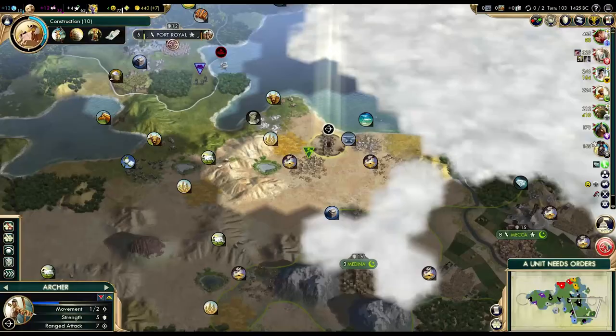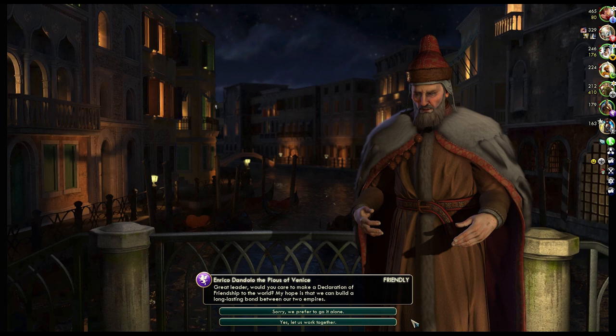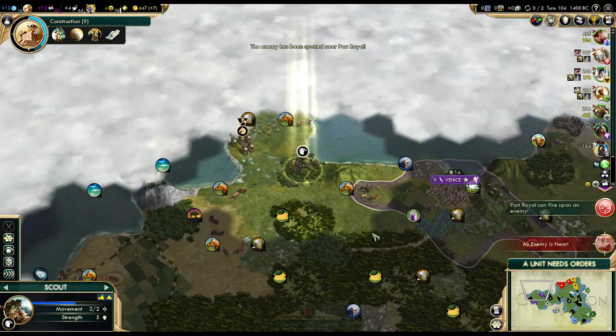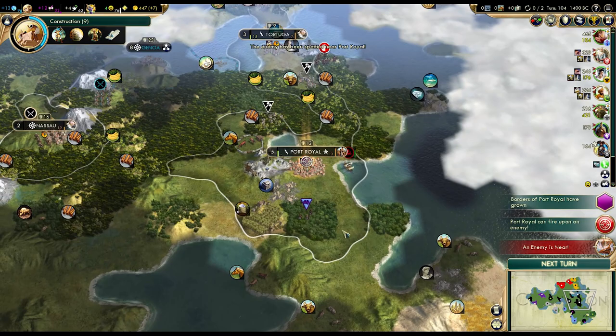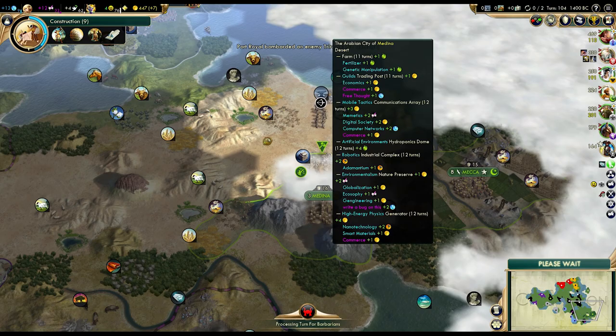Where is that galley coming from? There has to be a barbarian camp somewhere — there might be one on that island, assuming that's actually an island. Venice is at war with Germany and we are allied with Germany, so decline. The settler is almost done. Where the heck is the last civ? It might be somewhere around here — three more turns. Come on, before Arabia decides to settle that. I'm honestly surprised they haven't settled it yet.